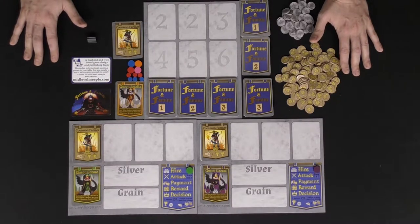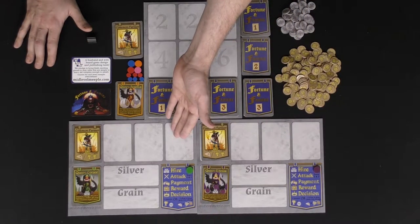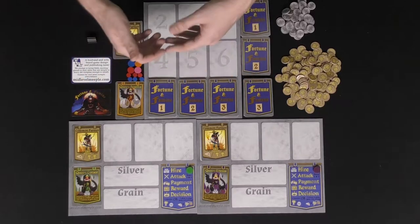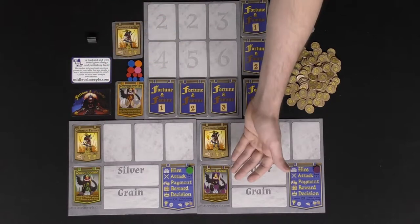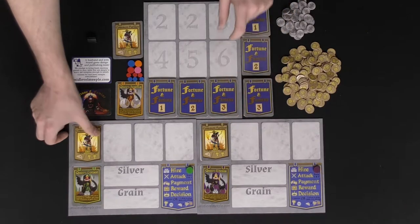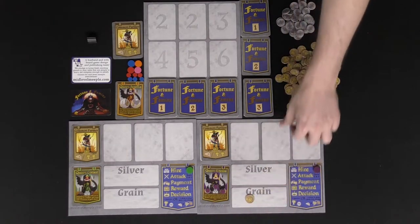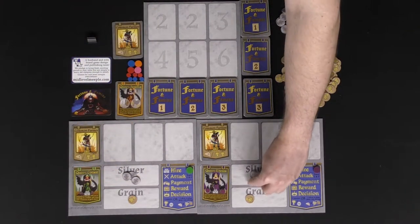I've currently set the game up for two players, but it can play up to six. To set up, everybody receives a player board and a player token of their color. You determine color by taking all of the queens in the game, shuffling them, and dealing them out randomly. Some queens have a passive ability built in that affects gameplay, while others have unique abilities usable only during certain portions of gameplay and only a certain number of times. You also distribute one common farmer to each player.